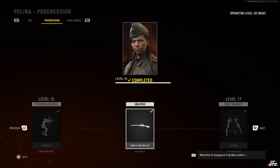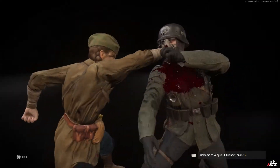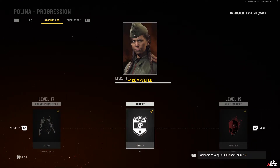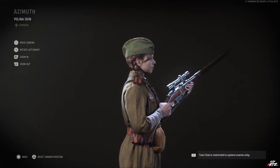At level 15 you get the Hard Scope operator intro. Level 16 gives a whopping 2,000 weapon XP for the Three Line Rifle — more free levels and attachments just for leveling up this operator. Level 17 gives you the Vicious finishing move. Level 18 gives 3,000 XP towards regular leveling. Level 19 gives you the Headshot spray. And finally at level 20 you unlock the Azimuth operator skin, the last reward for Paulina.